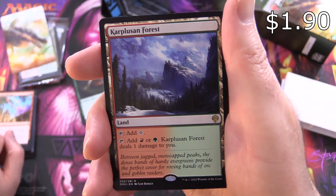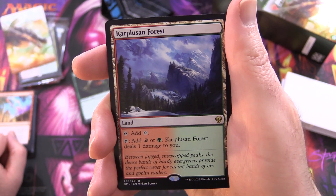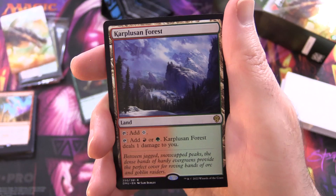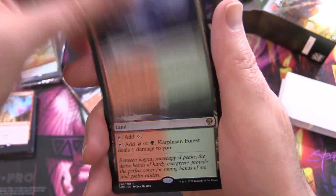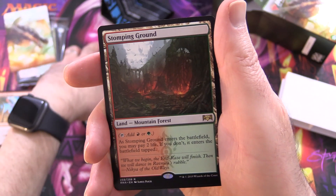We've got Karplusan Forest - tap for colorless, or tap for red or green, and it deals one damage to you. Complete playset of these. Excellent.